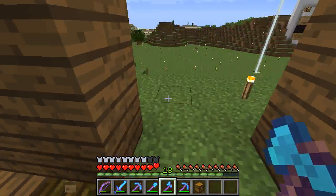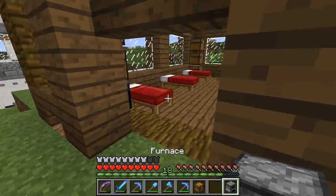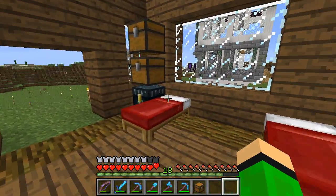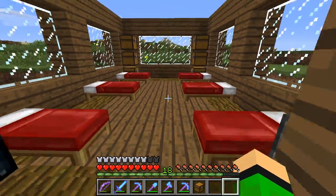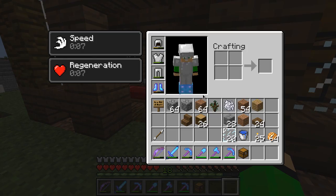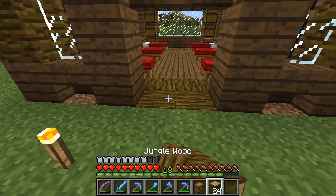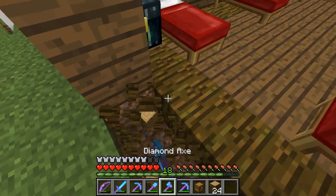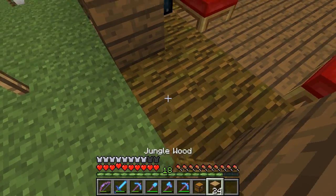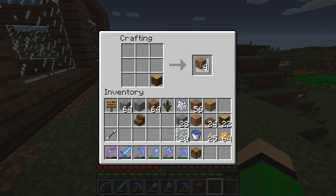To even it out let's put a furnace - furnaces are equivalent to an ender chest, so yeah. I guess this is good. Let's put this here. Oh that's facing a different way. Yeah okay. Good thing for jungle wood.